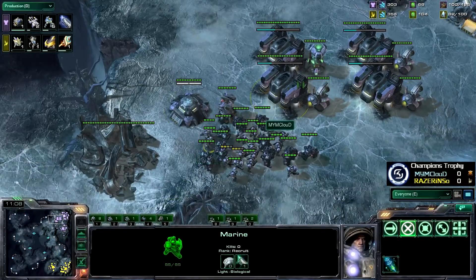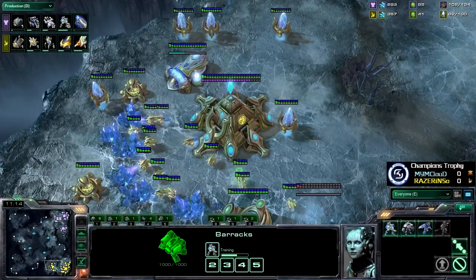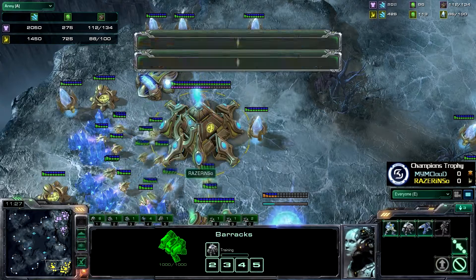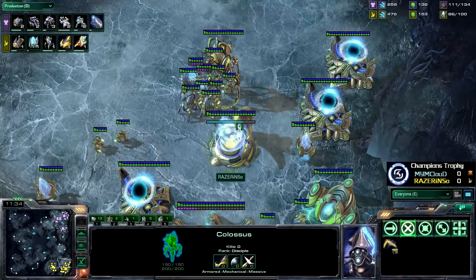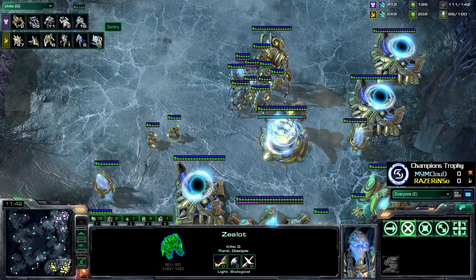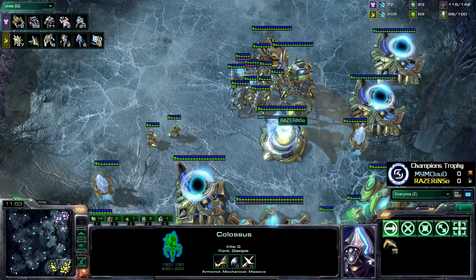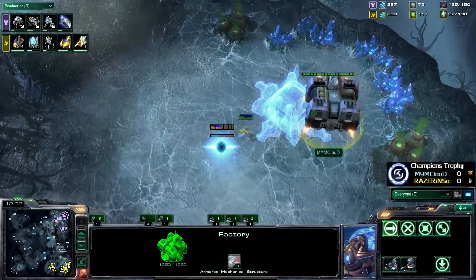Army size comparison is 102 to 82. Looking at the unit supply comparison — pretty interesting. The first Colossus is finally coming; there's already one in the field. Cloud has a decent number of Marines, but the Protoss force, while varied, doesn't have a lot of firepower just yet. The second Colossus will help a good bit, and the ability to throw down Force Fields to contain will definitely be valuable.